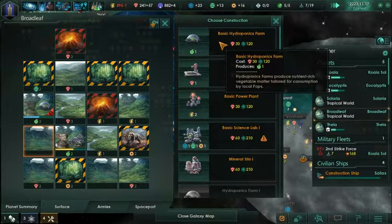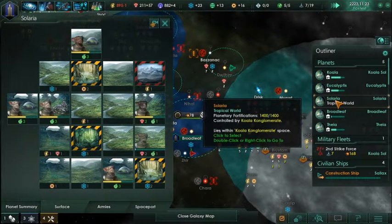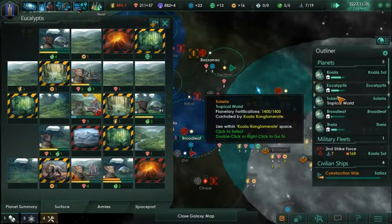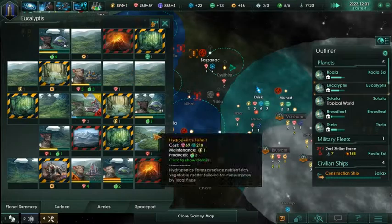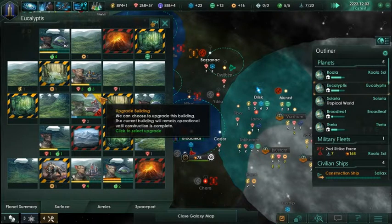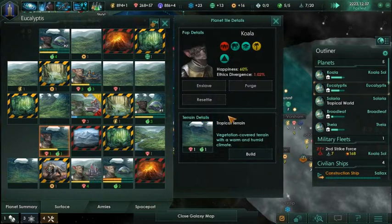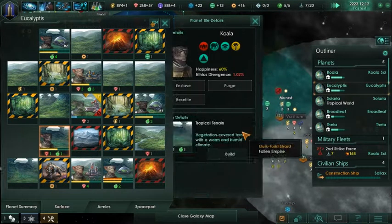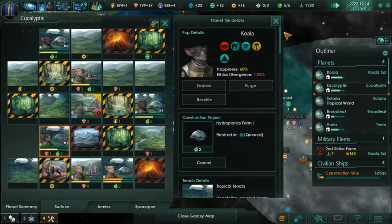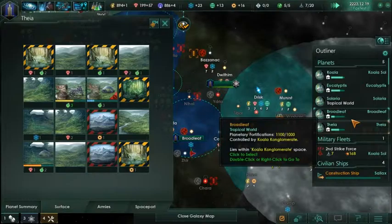I think we want to build a hydroponics farm. We can replace it later, but that's going to be good. So what planet has the most population? I think it's Eucalyptus, which has hardly any. We've had quite a small amount of growth relatively. I think it's just good to get more food going, get more growth, get more food. We're going to have to anyway on that planet at least.